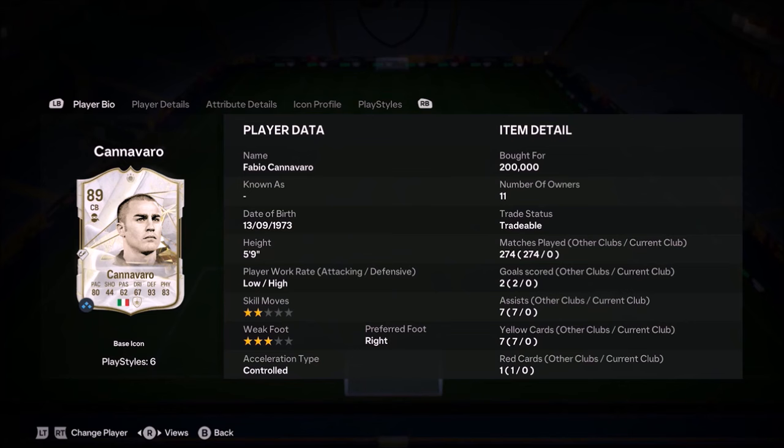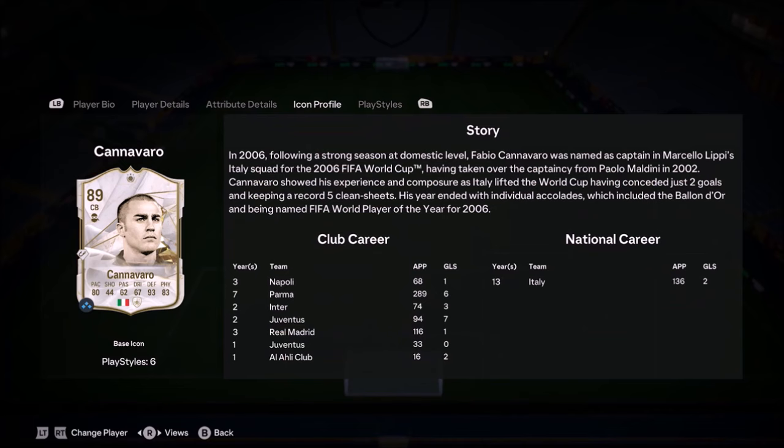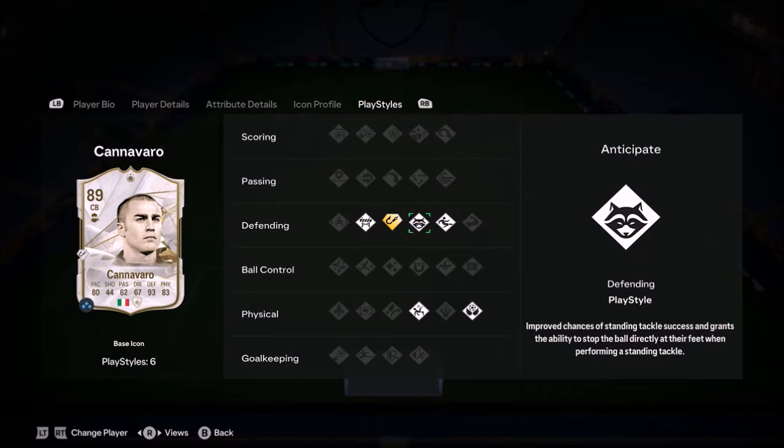Ladies and gentlemen, welcome to the video. Today we look at the Berlin Wall — 5'9", low/high work rates which are perfect for a centre half, Italian centre back Fabio Cannavaro, the Pitbull. Now this card is a really nice card; the only gripe a lot of people have with this card is his height.